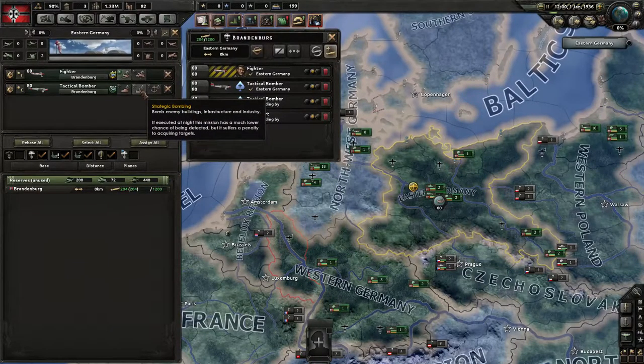They have a few more options. You can set them for close air support, and in this case they will do the same work as a close air support plane.